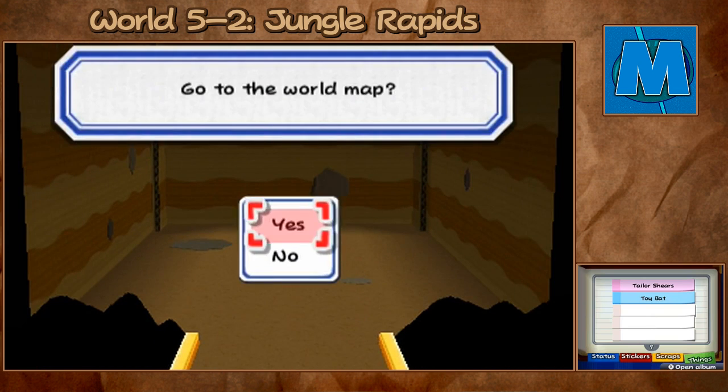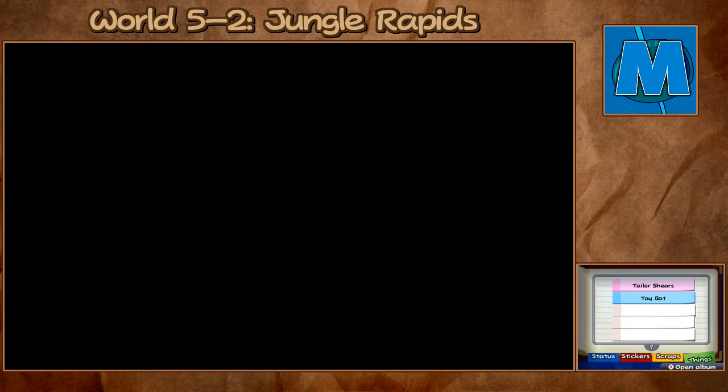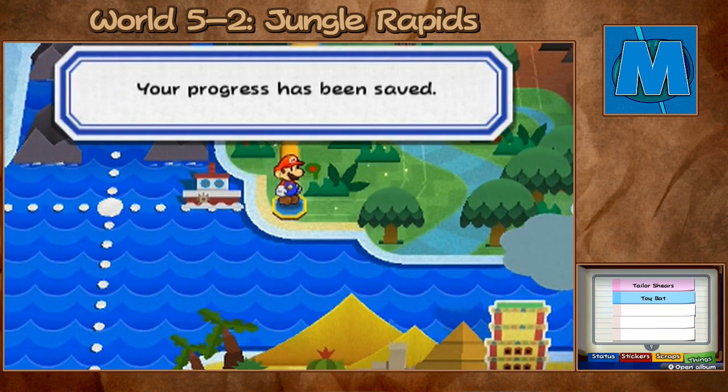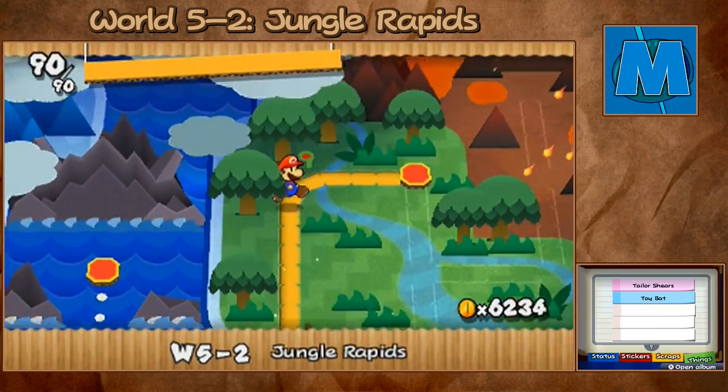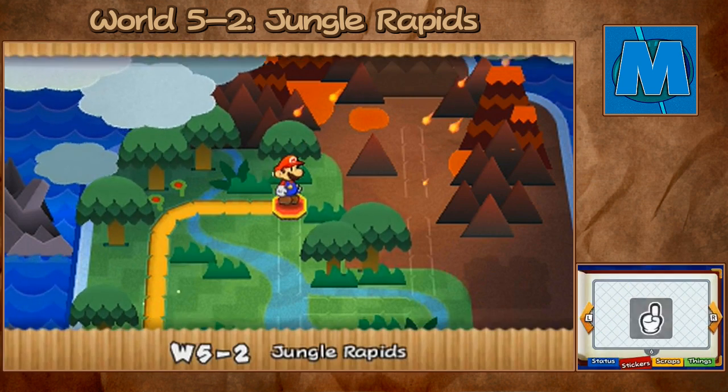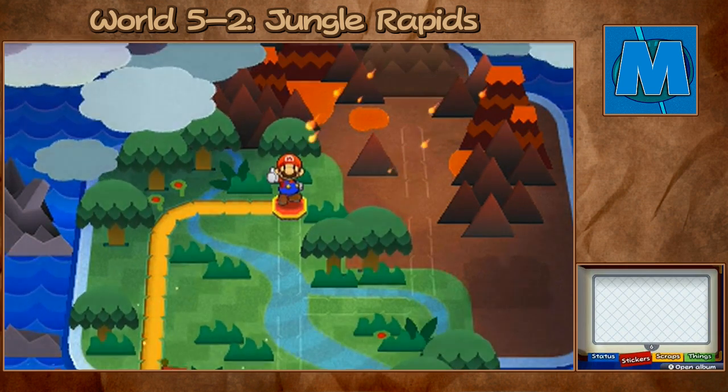Now let's go back to the world map and head back to World 5-2, where we actually need to go. Let me make sure I actually have a door sticker in here. Yep, I got one. Alright, so let's head into World 5-2.